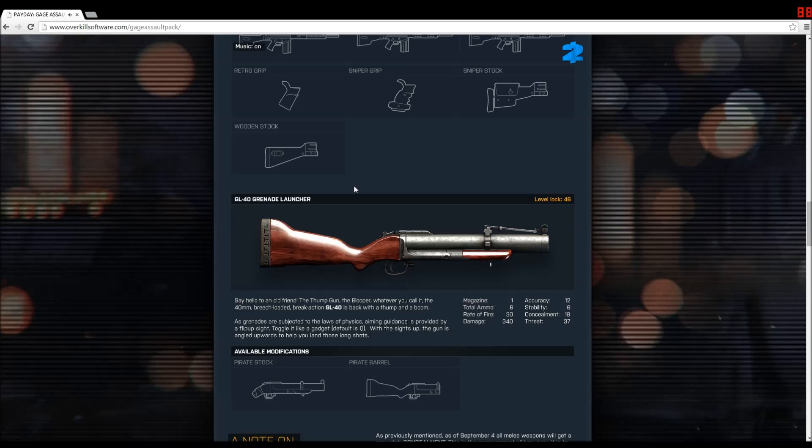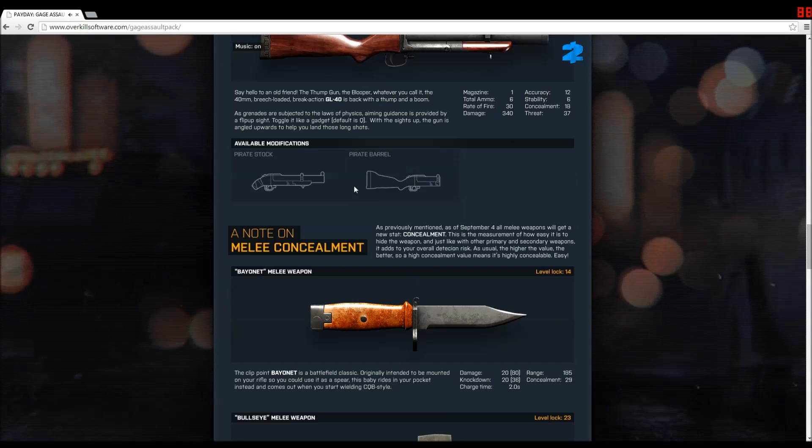Now we have the GL-40 grenade launcher with two types of available modifications: the pirate stock and the pirate barrel. With all the Assassin's Creed games lately hitting the market, it's not surprising that we have a pirate-named weapon — this is actually becoming a common theme in many games across many industries, sticking pirate stuff into it.